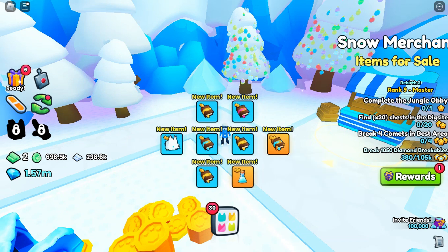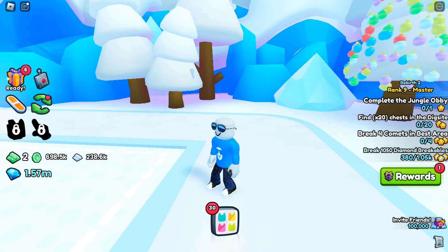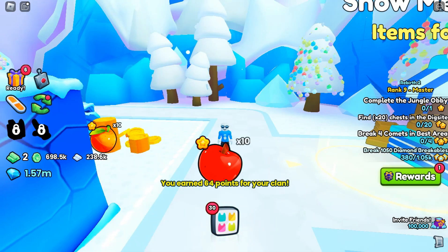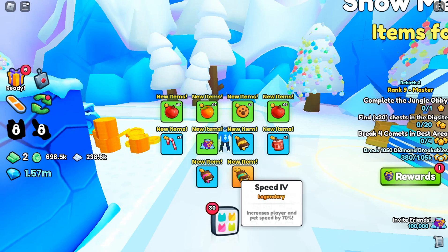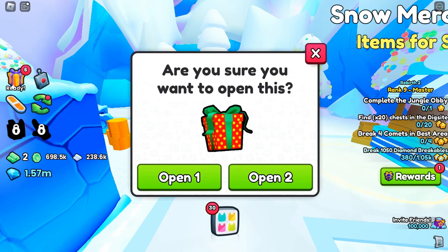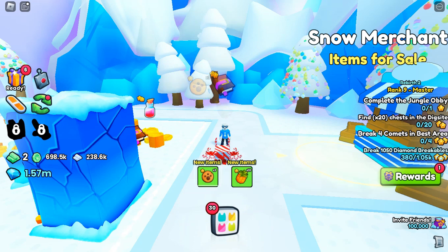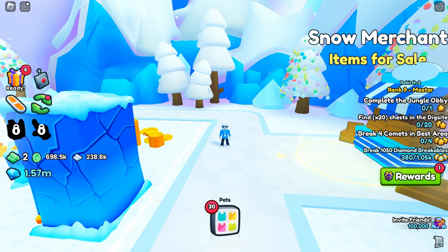We got a North Pole Wolf. Starting to get a little legendaries now, I like it. Let's open up two more presents — we're gonna get some diamonds, and another legendary item, Speed 4. I have a good amount of Speed 4s. Two more large Christmas presents — looks like we're gonna get another candy cane, two candy canes actually. We also got 10 pineapples.